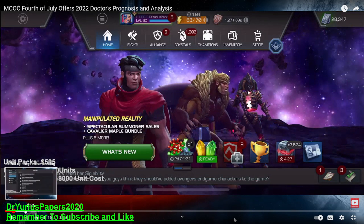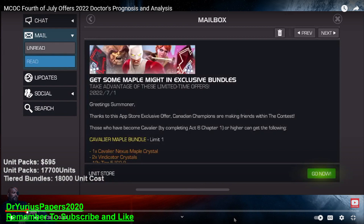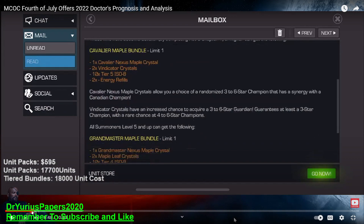Let's go through this real quick. Here's the announcement that we got a year ago — this is on July 1st, 2022. This was the announcement about what we were going to get. You can see there was a Cavalier Maple Bundle with a Cavalier Nexus Crystal. Nobody really cared about that.